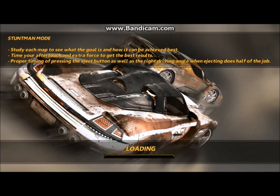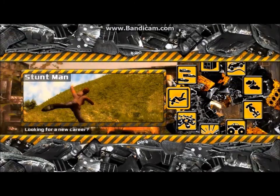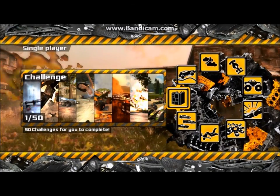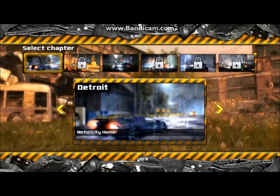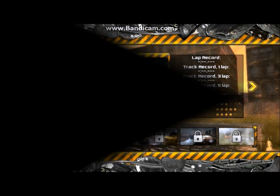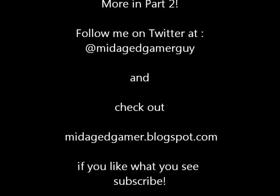And again, we have the load screen — you'll see a lot of them, it doesn't matter what platform. Okay, that was Stuntman mode. Night Shift is tough — on another video I'll show you an example of it, basically driving around tracks at night in rain, which makes it even worse. That's about it for right now. Watch the second video — we'll be going over some other play modes in this game. Thanks for watching, and subscribe.